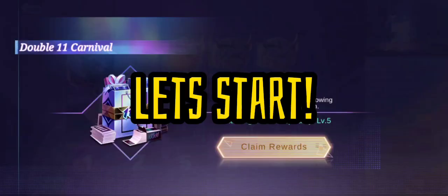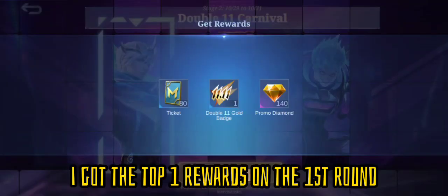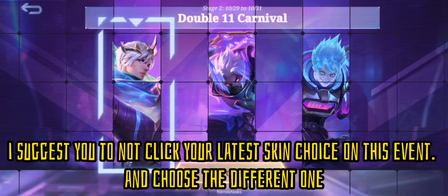Let's start. As you can see, I already finished the first round and this is the second round. I got the top 1 rewards on the first round. In my first round, I clicked the middle one and that's Hayabusa. Now I will click the left one and that's Gujin. I suggest you to not click your latest skin choice on this event, and choose a different one.